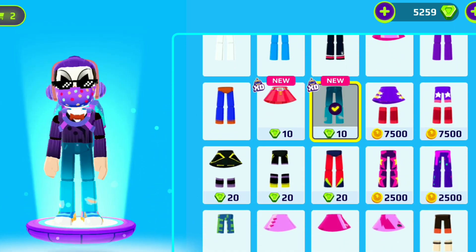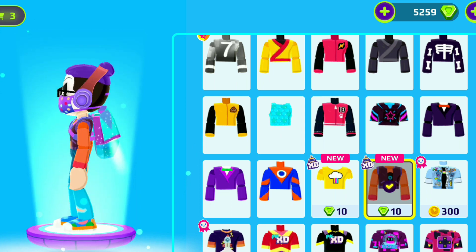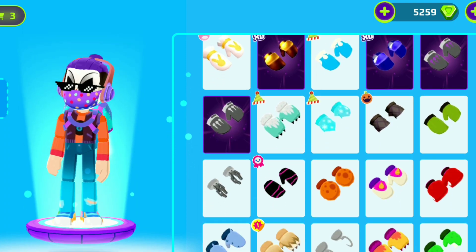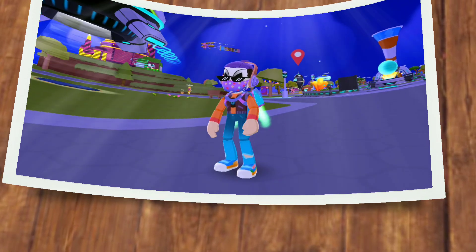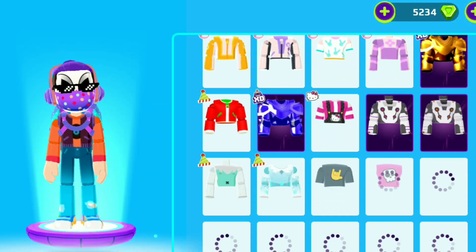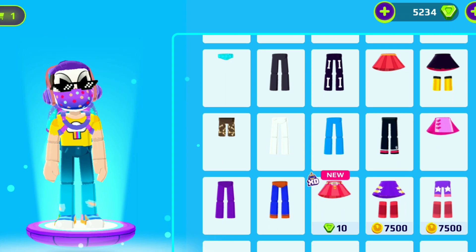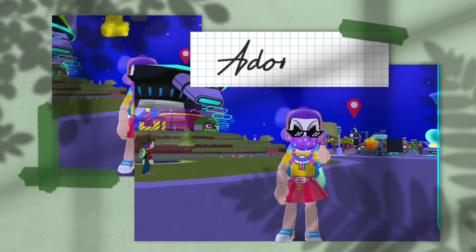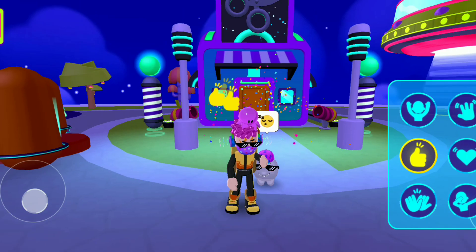Let's wear the new costume. There are only two new costumes for this update; the other two are admin costumes. I am looking like an exclusive DJ man. Now let's try the costume of Lena — wearing the skirt, yes here it is, and the boots. This is the costume of our one and only Lena, the soda maker in PKXD.